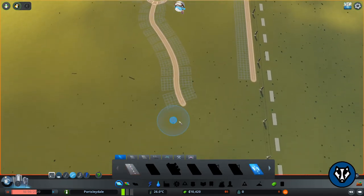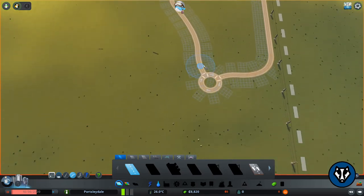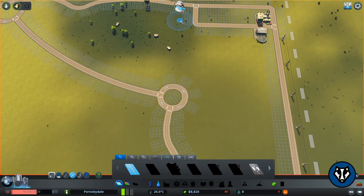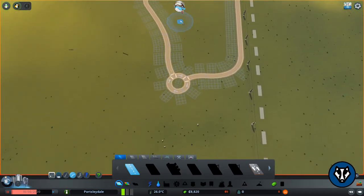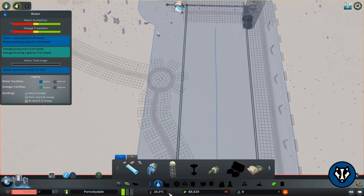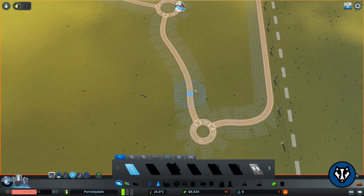This is going to be our main road into the town. To get a very good natural curve, you come down just like that — connected there, connected out. This has actually gone really well. They can come in, they've got power, sewage, and water. Normally I'm panicking and scrounging for money at this point, but we seem to have done a good job.